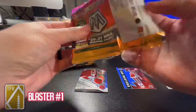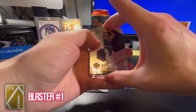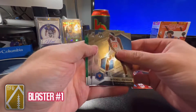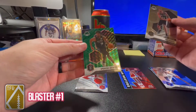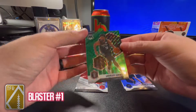Not the hottest first pack, but let's see if we can heat things up. Michael Porter Jr. with a green prism on the back, Mitchell Robinson, Tim Duncan All-Time Greats, and a Spencer Dinwiddie green Mosaic.